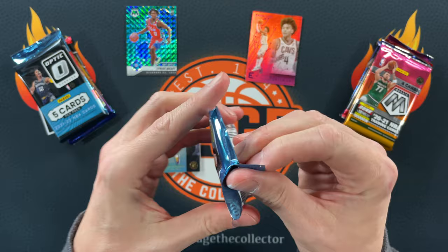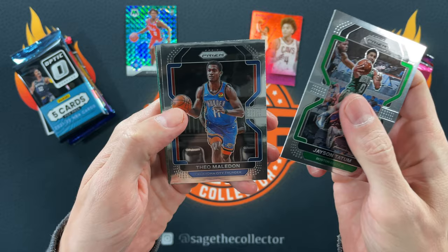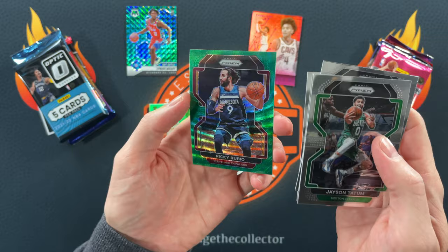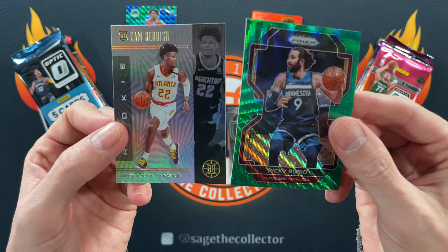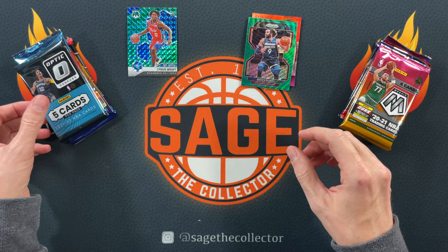That is nothing exciting. Next pack — oh, we got a green! This is a Prism from Fanatics, so it's going to have the green wave. We got a Tatum, Talen Horton-Tucker, John Stockton, and a Ricky Rubio green wave. Tough call — it's a green wave but Cam Reddish really isn't lighting it up, so I'm going green wave — moving on.